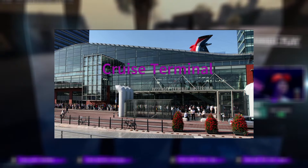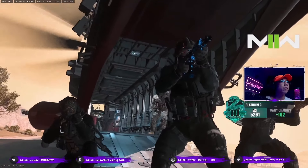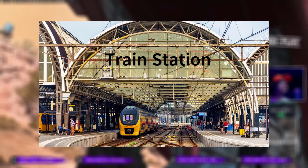The Cruise Terminal, with its full visibility glass structure, will leave no room for campers, but it should definitely have a big cruise ship as the name suggests. The last POI would be the Train Station, which leads me to believe that traveling stealthily around the medium-sized map will be a thing.